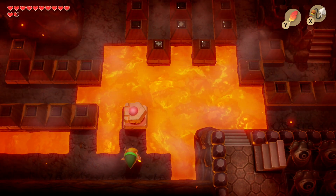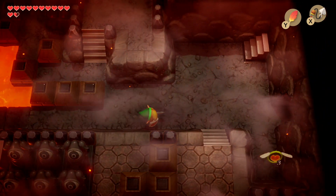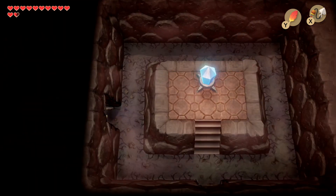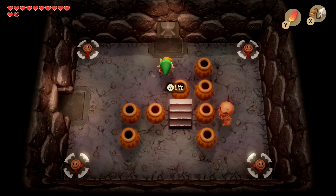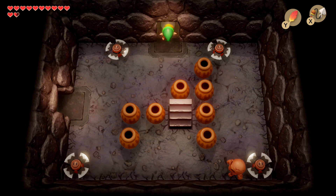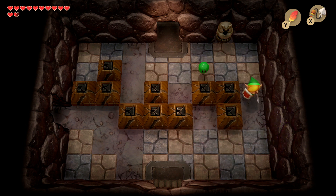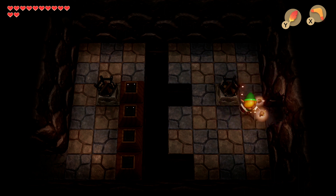Continue back to where we have the stone mover — just one room from the first room with the Vyre. We're going to enter the hole in the wall that we blew up earlier. Hit the switch and make sure the switch is orange. After hitting the switch, get into the room with the cracked blocks. On the left-hand side, there's a crack in the wall — bomb it to access a new area and go through this new path of the dungeon.